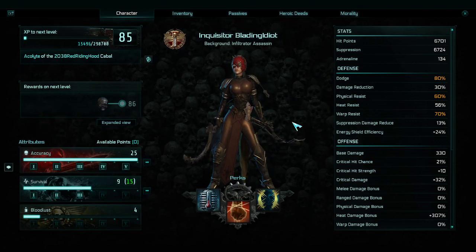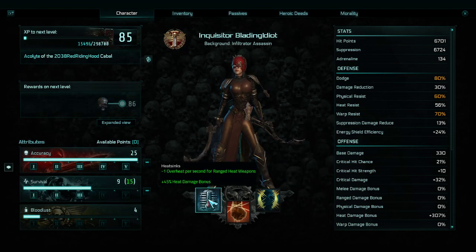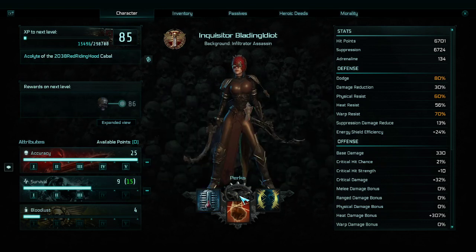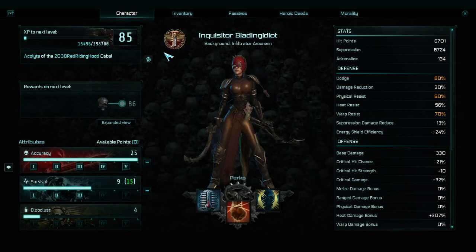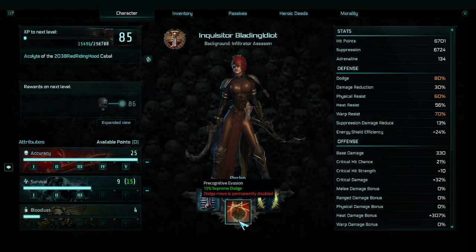Next we'll look at my perks. Heat sinks is just good — flat 45% heat damage bonus. There is a better heat damage bonus option like puritan's which is really good, but you have to keep your shield up and I have no way to ensure my shield is always up. Next we have pre-cognitive evasion — I really like this because it's a permanent 15% supreme dodge.